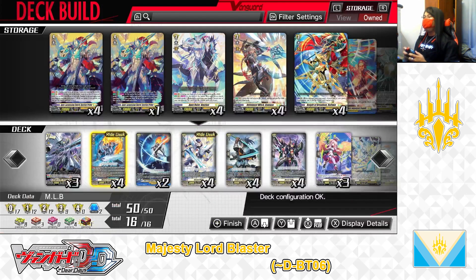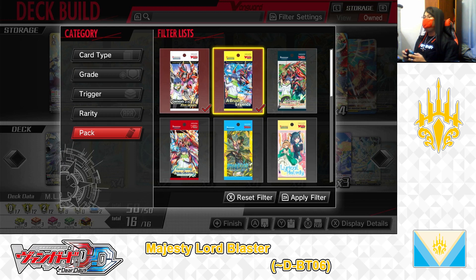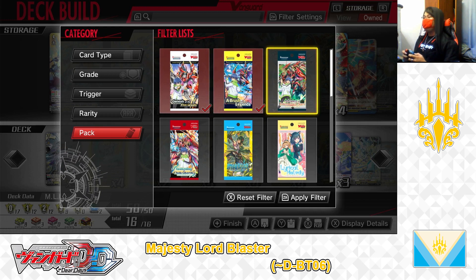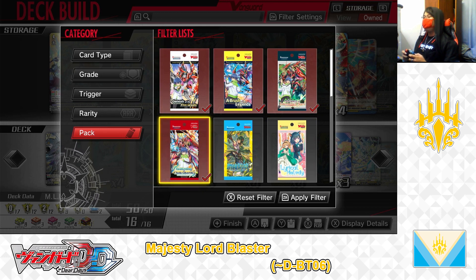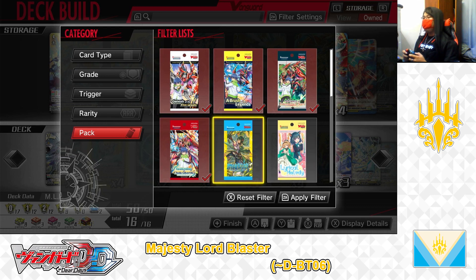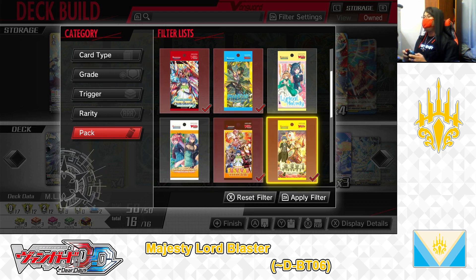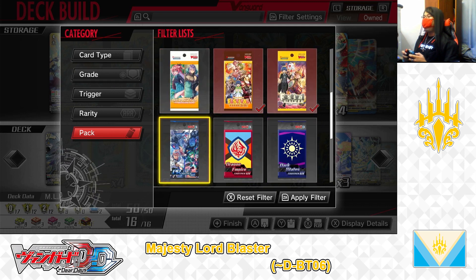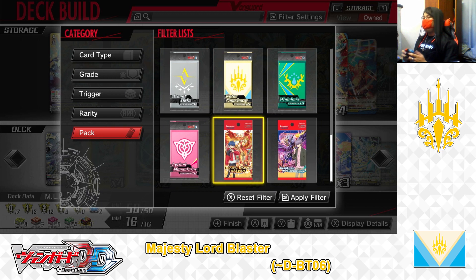First, let's go to the filter settings, and to pack — showing only cards from D Booster 1: Genesis of the Five Greats; D Booster 2: A Brush of the Legends; D Booster 3: Advance of Intertwined Stars; D Booster 4: Awakening of Chaka Bharti; D Booster 5: Triumphant Return of Brave Heroes; Festival Collection 2021; Festival Collection 2022; Pro Pack number 1; and last but not least, D Booster 6: Blazing Dragon Reborn. Applying filter, and now let's get started.